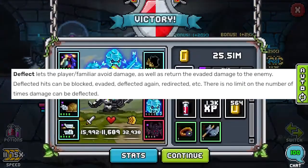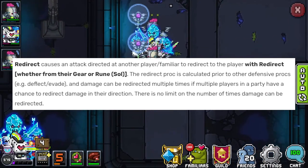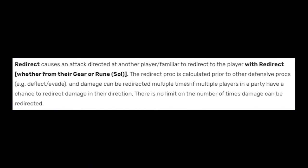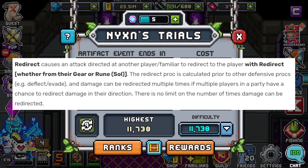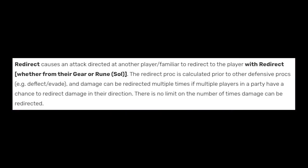Redirect is kind of the bread and butter of tanks and some baits. The point of a tank is to make sure your DPS lives — in order for your DPS to live, they need to take less damage. So if they're about to get hit and you proc redirect, you get hit instead. This happens before any other defensive modifiers could possibly get proc'd, so all of your mitigation happens on that hit as well.